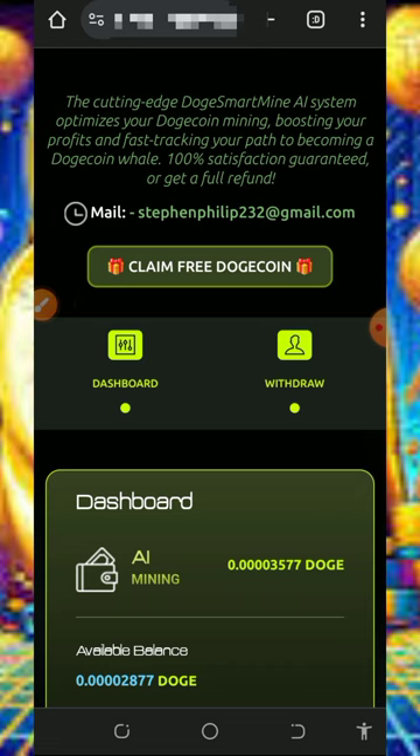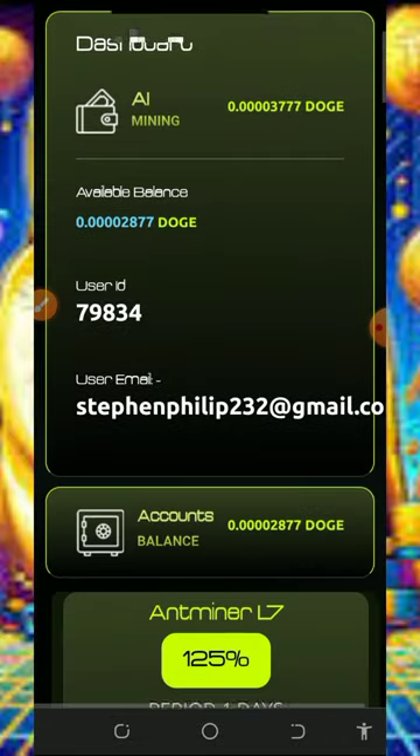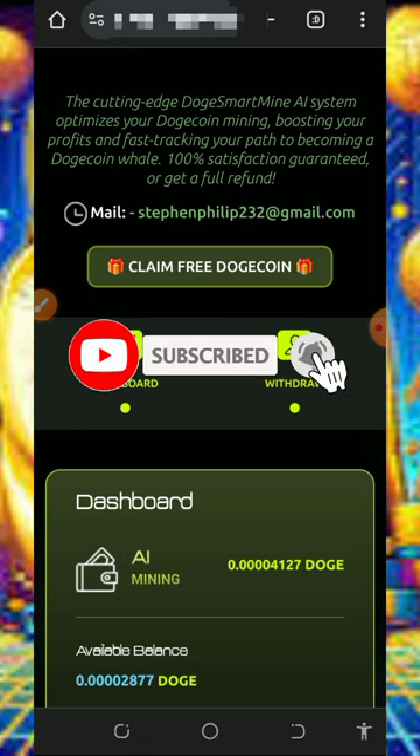So all you need to do is upgrade to their mining plans to mine faster and also withdraw faster. I'm not advising you to do that because I'm not a financial advisor — I'm making this for prediction purposes only. Please, if you want to do that, make sure you do appropriate research before you do so, and also only deposit what you can afford to lose because I won't be responsible for any of your losses.